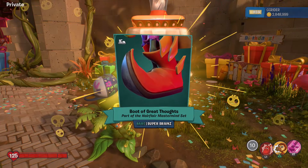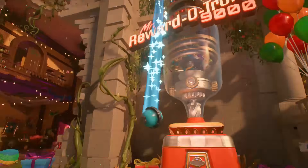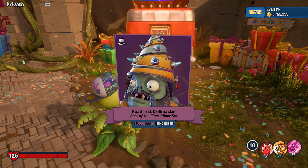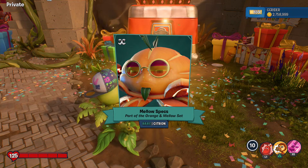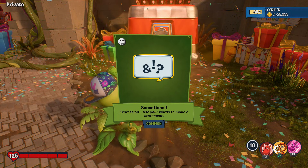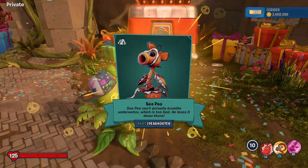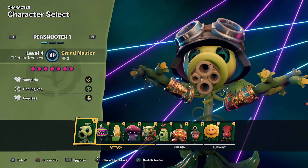A rare - Boot of Great Thoughts for the Super Brains, part of the Hair Flare Mastermind set. Another rare - Stash of Peace, Orange and Mellow set. The Head First Drill Master, part of the Finer Minor set - interesting. The super rare sets are going to be a bit more difficult to complete. Mellow Specs, part of the Orange and Mellow set - I like those colors on the sunglasses. Sensational expression - I will be sensationally happy if we get a Zebra Chomper! Pop Top Aviator, part of the Pop Top Aviator set - the bounty hunter missions guy in story mode.